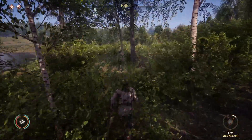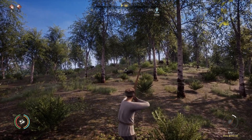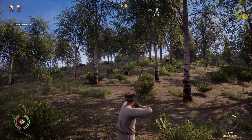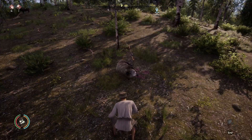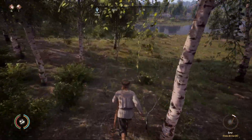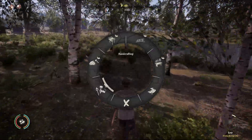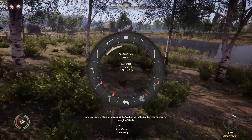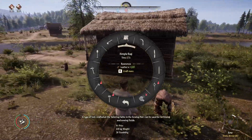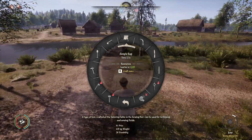That means you need to go hunting for an animal that provides leather. The easiest one to get is deer or boar. When you skin a boar, you'll get given five leather and some meat. Once you have the leather, you can go into your hand crafting menu and get the simple bag — it only requires one leather. One boar would provide more than enough simple bags for you and your villagers.